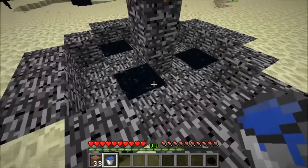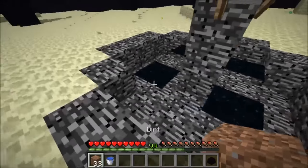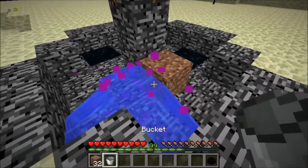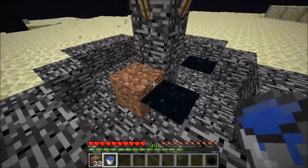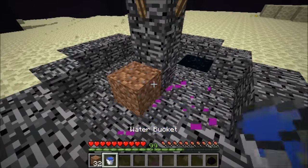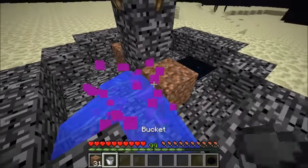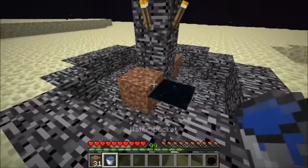Now once you have come to these portal blocks that are in the center part, where you can't have any adjacent blocks next to them, you can just put down some of your building materials and then place water up against them. So now you can take out these two portals — place it right up against there — and you can also come around and take out these two portals as well.